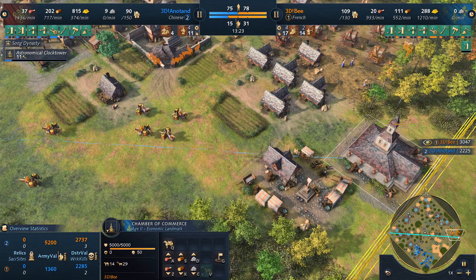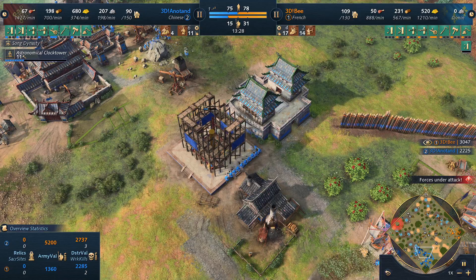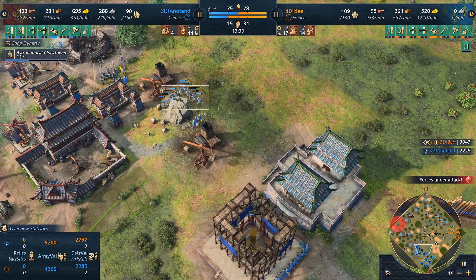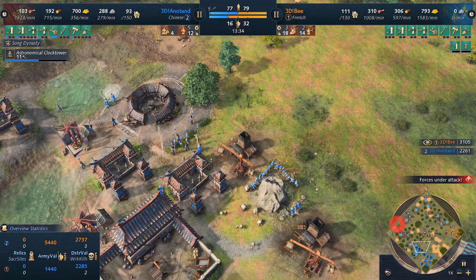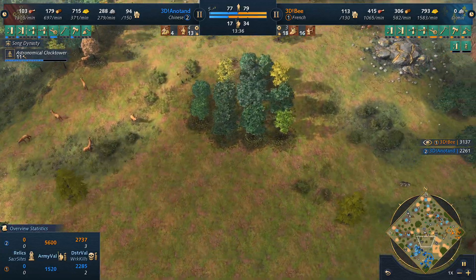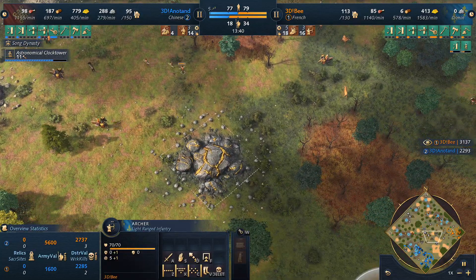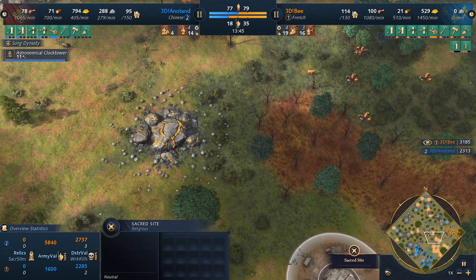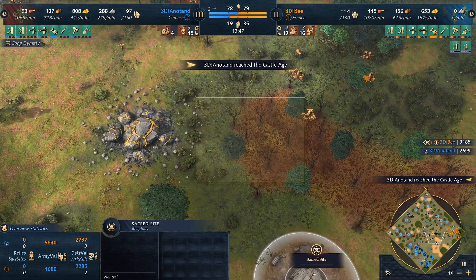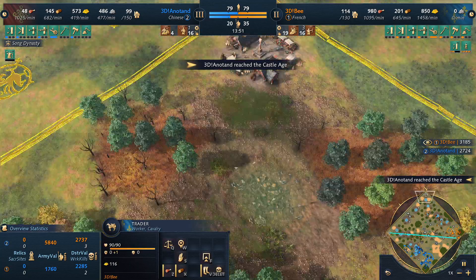29 traders in total. We see the castle age coming in for Anatan — that gives him a tech boost. He's also going for a keep, with a lot of villagers on stone. I suspect he's going to put the keep in the middle of the map to try and direct the trade elsewhere — maybe on the sacred site. That would be a nice spot: protecting the sacred site and that gold vein, denying the trade route. But 3DB could just send trade northwards. Still, Anatan needs to deny trade as much as possible.